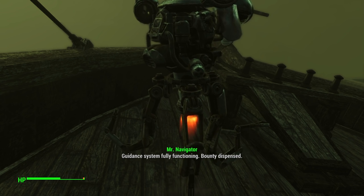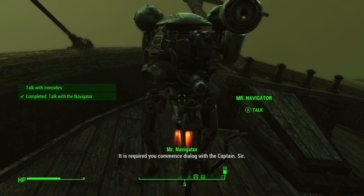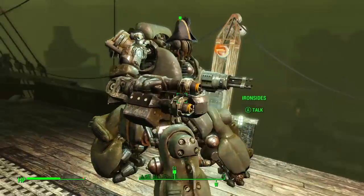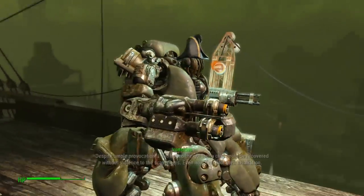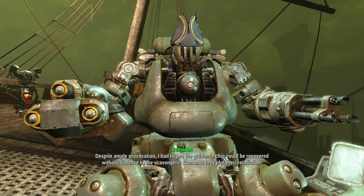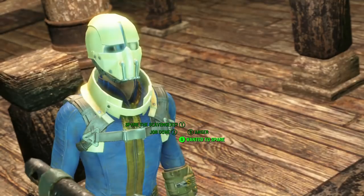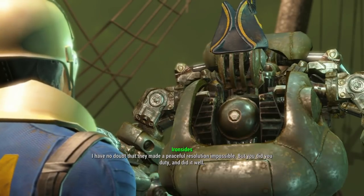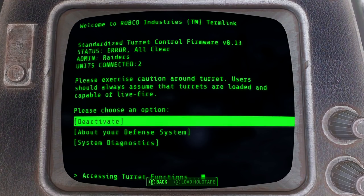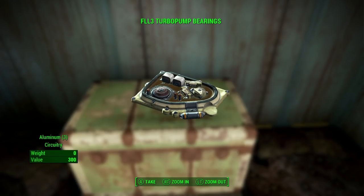If you don't have 9 intelligence, you'll be sent to a random location to get a transmitter — it'll be in some kind of container. It shouldn't be too hard to find and may take an extra 10 to 15 minutes depending on whether you've been to that location before. Once you've done that and repaired the radio transmitter, talk to Captain Ironsides and he'll tell you he needs turbo pump bearings.